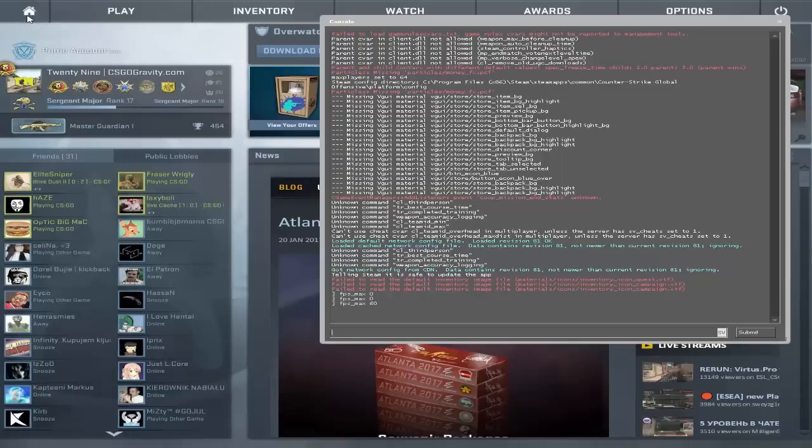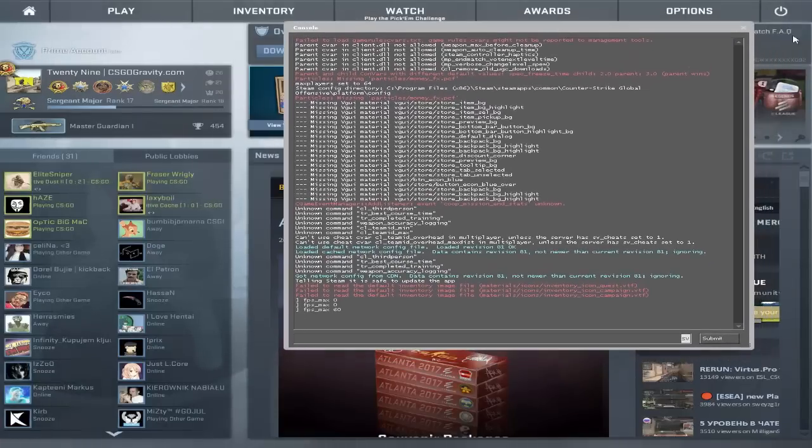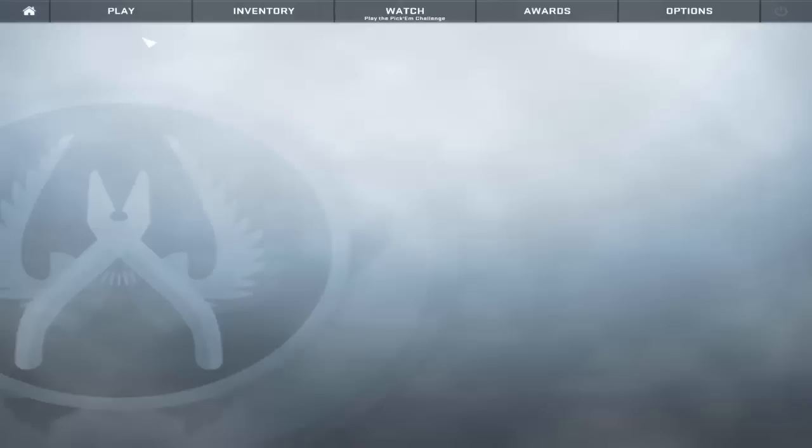For you it might display 59 or 60 — it depends — but it will feel like 60 since 59 is almost the same. And there you go, into game. Now my FPS is locked at 60.